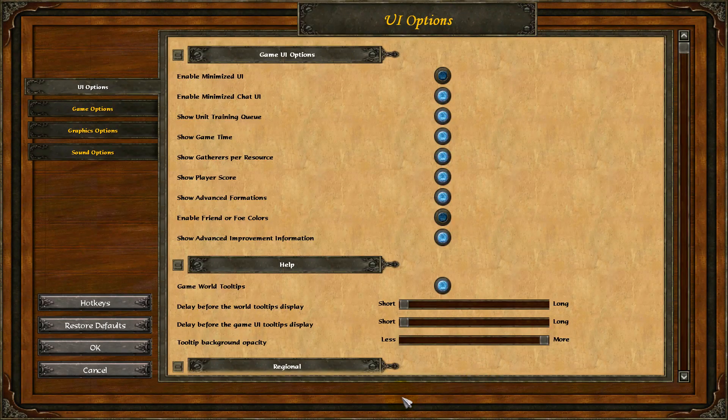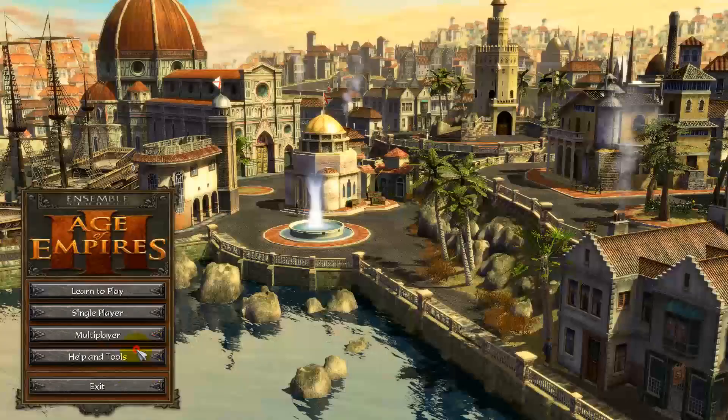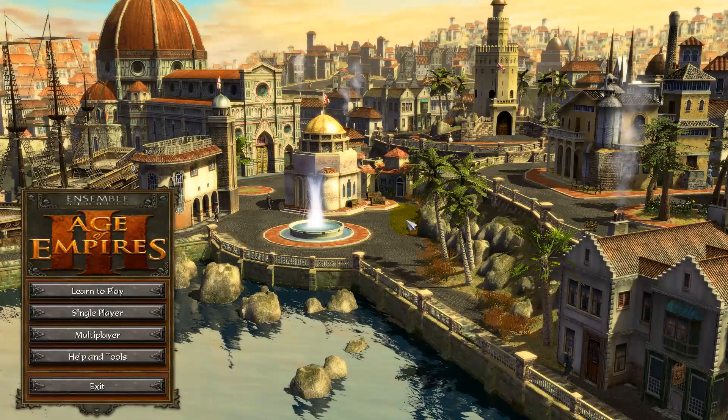And now, whenever you press space, that will be your attack move. However, I've just changed it on vanilla — it won't change on the Asian Dynasties. I'll have to change it on the Asian Dynasties separately, as they are separate games and have different settings.